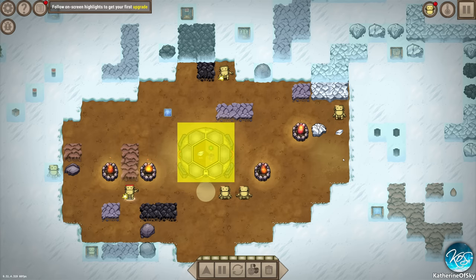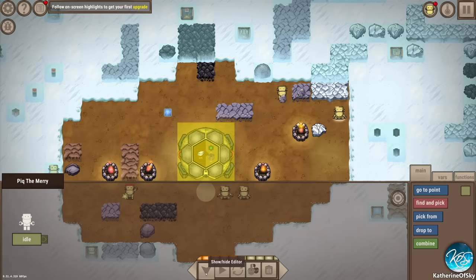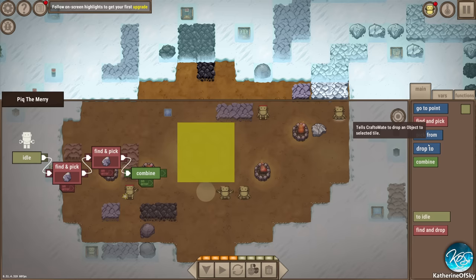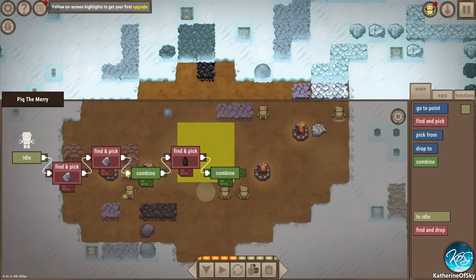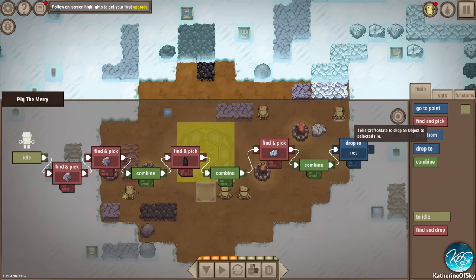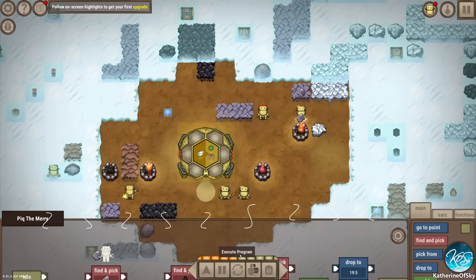This is stone, this is soil, there's another Zuff the Merry. Let's have this bot - Peek the Merry - make steel. We're going to: find and pick iron, find and pick stone then combine for spark, find and pick coal then combine spark with coal to get fire, find and pick iron, combine to get steel, then drop to here, then to idle. Fantastic - go, do the thing!